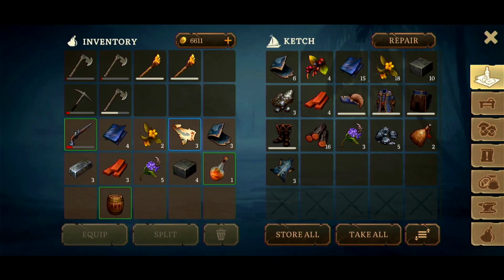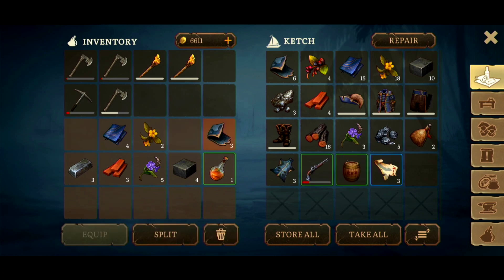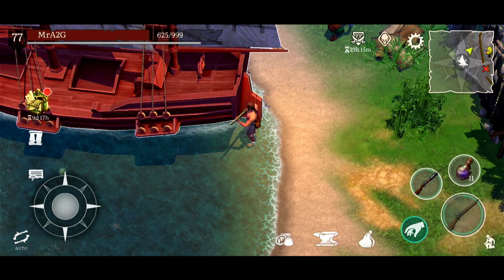I don't need the clothing anymore so I'm going to put that back. I'll put that away and look at that - we've got a full stack of Jasmine, which is nice. We've got a few of a burner, which is not too bad either. We've done well there.